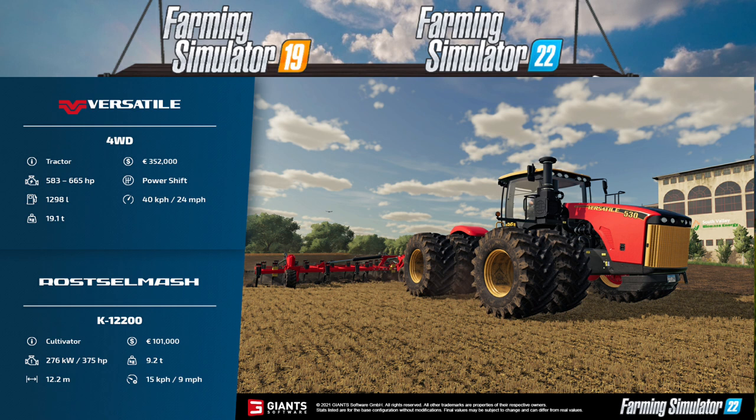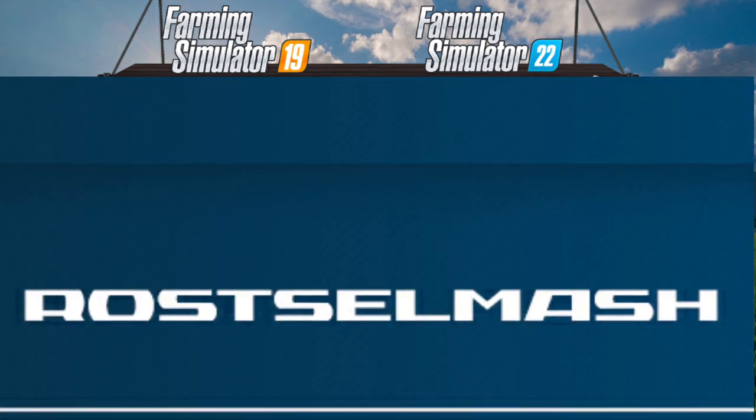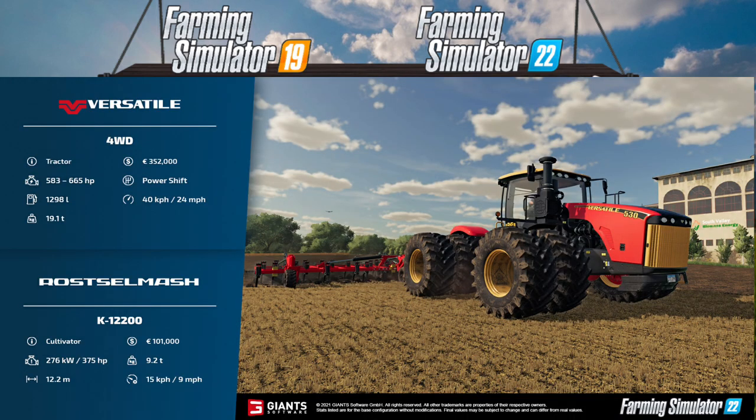Moving on to the Russelmask K12200 — this might be a new brand or possibly from FS19. This is a cultivator and will cost you 101,000 pounds. It requires a whopping 375 horsepower (276 kW), weighs 9.2 tons, has a working width of 12.2 meters, and a working speed of 9 mph (15 kph).